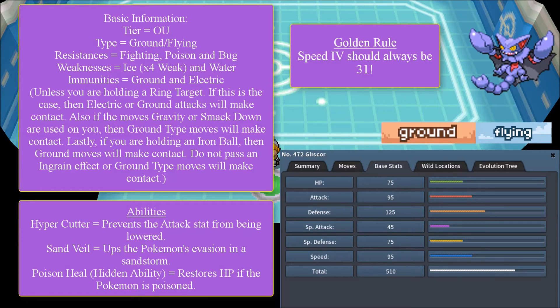Gliscor is pretty defense-oriented, that's safe to say. But it also has a decent to good Attack stat. With access to Hyper Cutter — which prevents your Attack from being lowered — and access to Swords Dance, this is excellent. Additionally, if Gliscor is fighting against Gyarados, Gyarados can't Intimidate Gliscor, which is a notable perk.